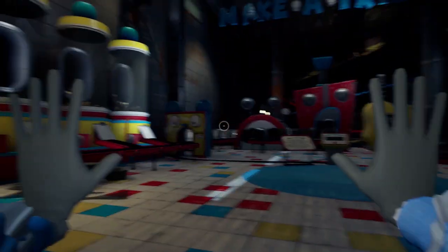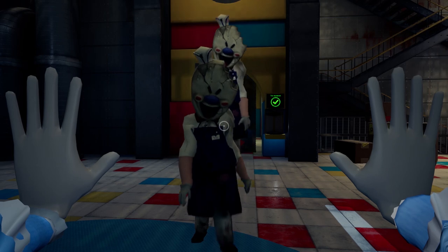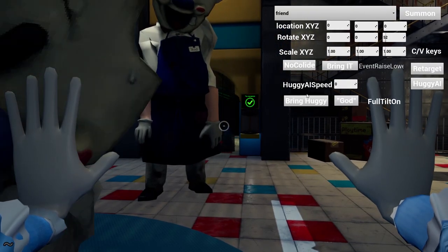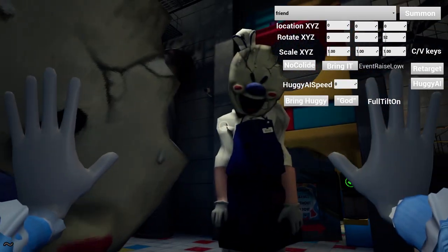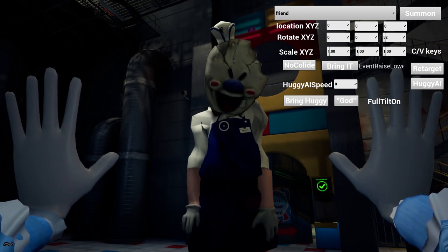And guess what? He's in my way! Get out of my way, friendly Rod! And here we have Rod and Rod Jr. That doesn't make sense ice cream-wise. We should have two different Rods, shouldn't we? We gotta get rid of that Rod because he's getting in my way.